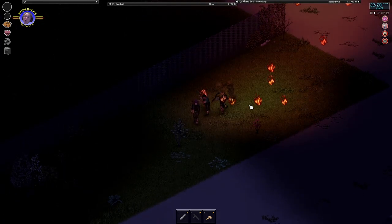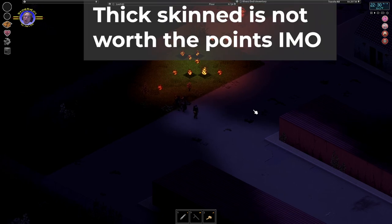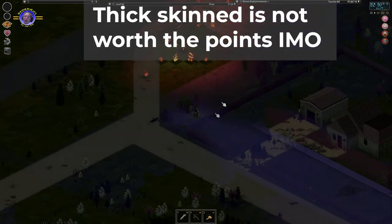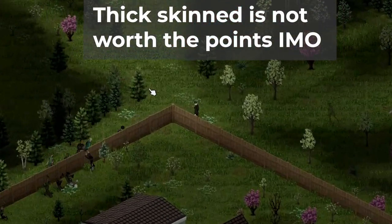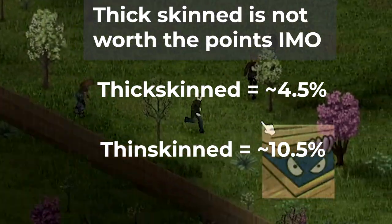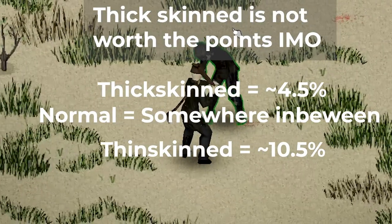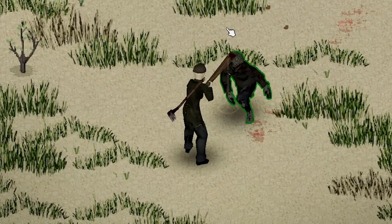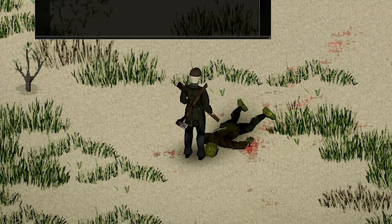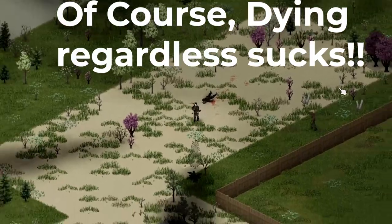One trait that a lot of newer players choose that I personally don't think is worth the points is thick-skinned. As a comparison, a thick-skinned person will die approximately 4.54% of the time from infection, while a thin-skinned person is 10.54%, with a normal-skinned character somewhere in between. Considering the high cost — it's 8 points — I think there are better traits that would give bigger benefits.